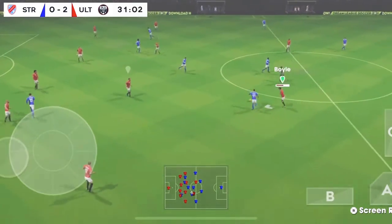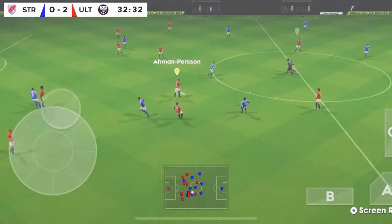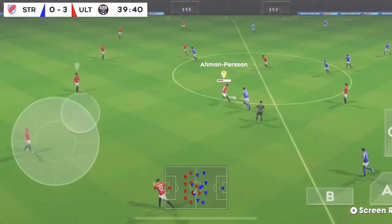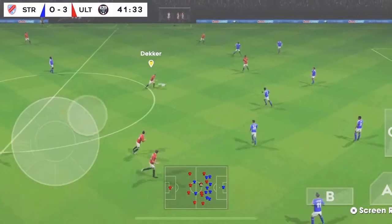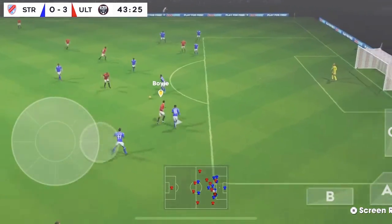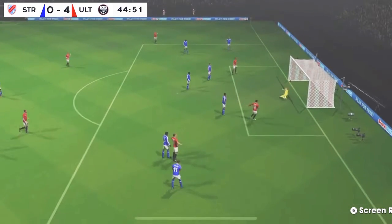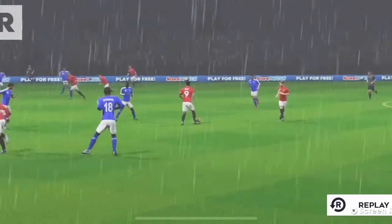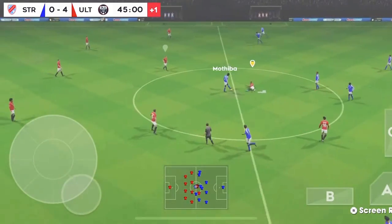Right here I'm defending — I pressure pretty well, which forces a bad pass and lets me win the ball back. I do some quick passing to keep possession. Good through ball — kind of lucky I think — and a good finish, like a rocket. Just one tap on A and it was like a rocket.